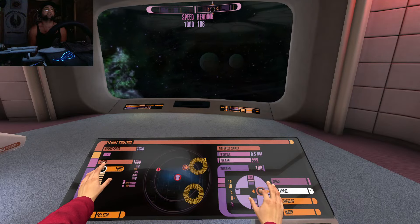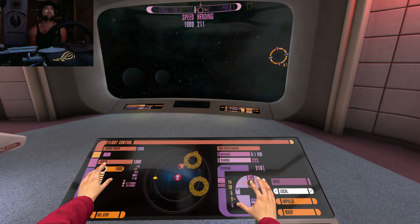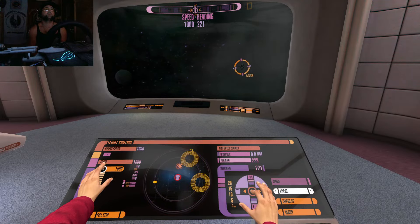Do the high-speed courier next. The prototype gives us a way to overwhelm the Borg networking and communications, briefly shutting them down.